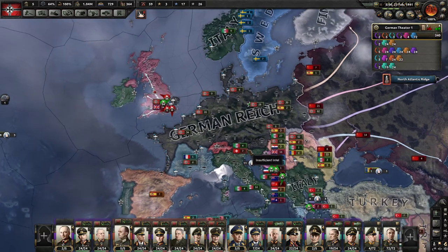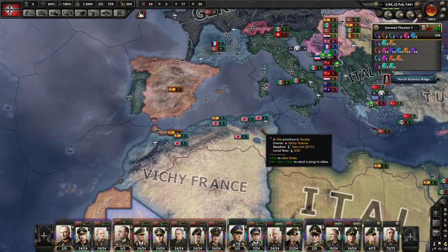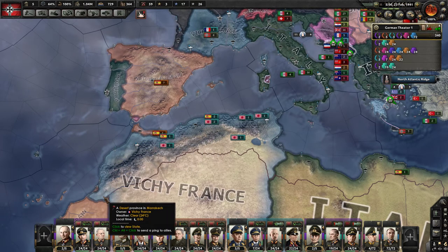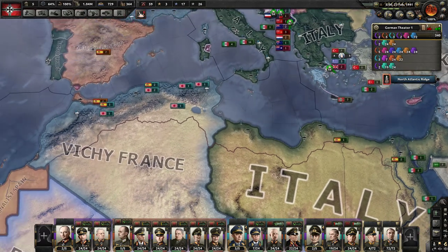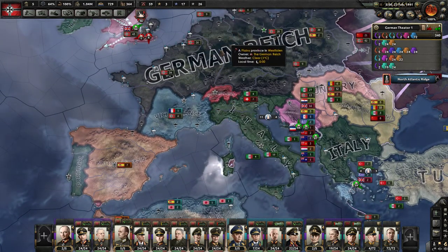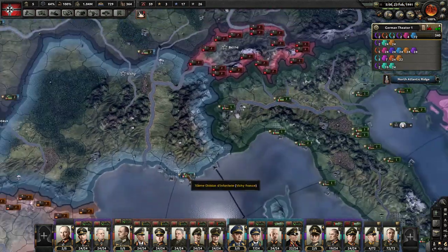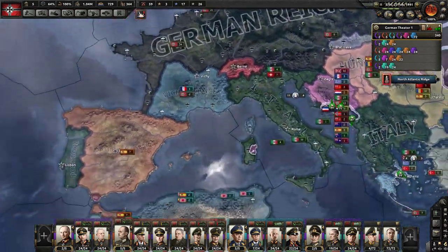Not sure if I'm going to do Case Anton or not. Historically, what happened is the United States landed, took back North Africa, and then was able to threaten a crossing into the south of France. That sparked Hitler to get worried and try to capture the fleet down in Toulon, but he did not capture it in time. The Vichy French government was able to scuttle the fleet, and the rest is history.